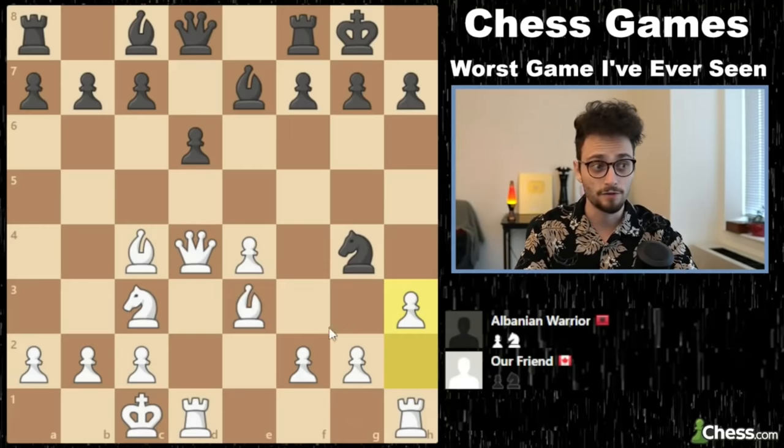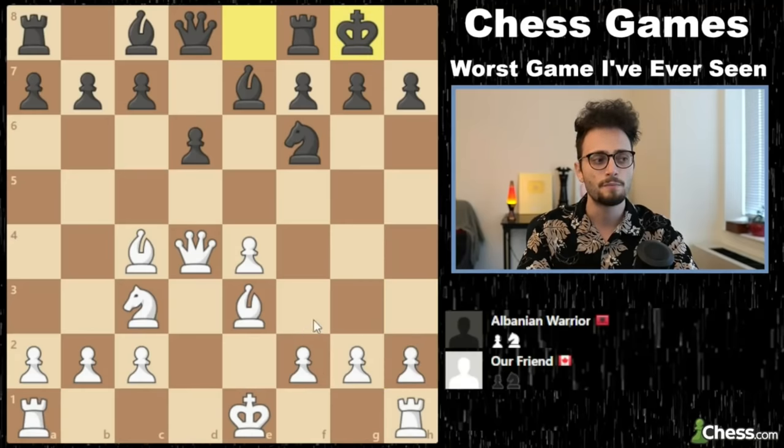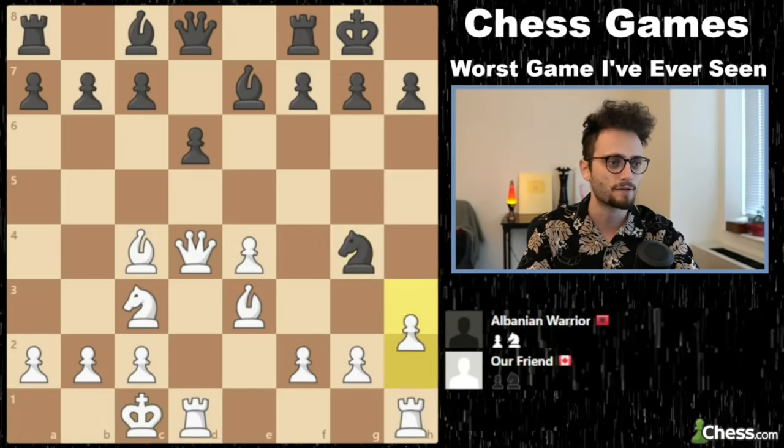So, speaking of my childhood experiences here — you need to make a preventative measure and actually maybe play F3 or H3 first, because you're going to castle queenside anyway. You want to launch these pawns at your opponent, so you might as well play F3 and then do all that.